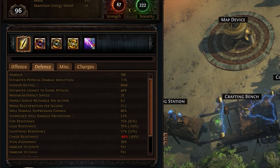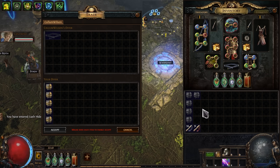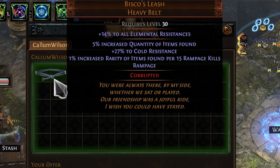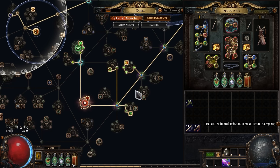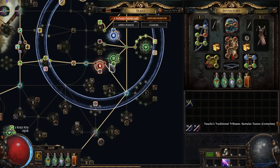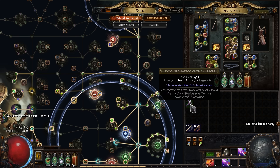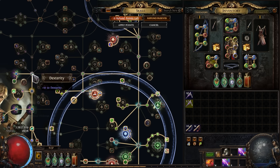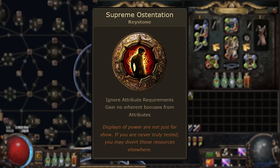The last thing I need to do is fix my resistances and spell suppression. I'm buying a belt like this with a useful implicit, and some tattoos that will add lightning resistance and some spell suppression. Now that's what I need. And the final touch — more tattoos that give increased items rarity. We can afford it because we have the keystone Supreme Ostentation and small nodes with attributes we don't need anymore.